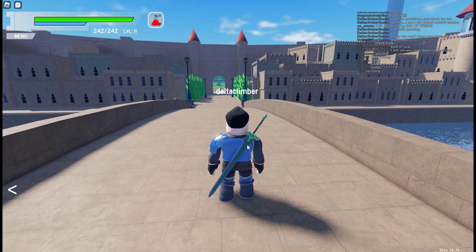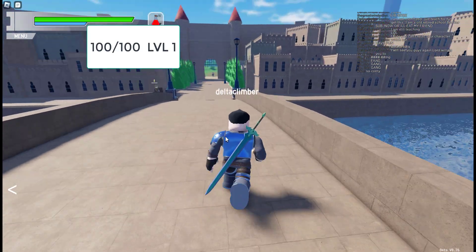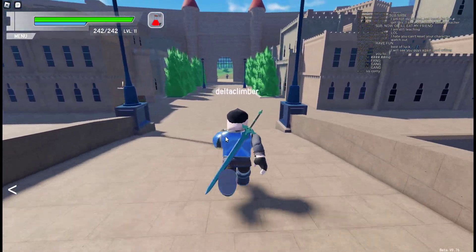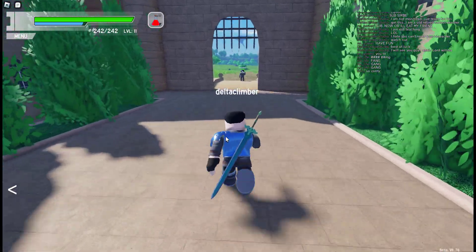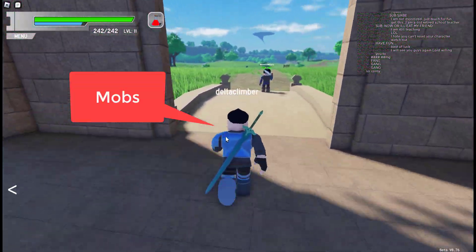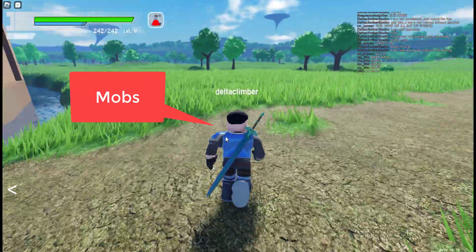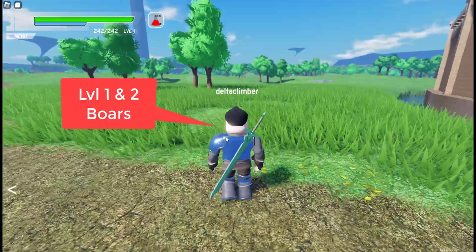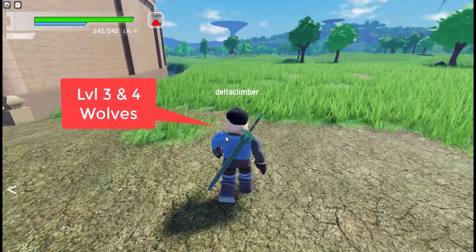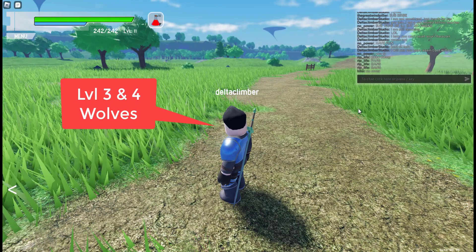You start off with 100 health at Level 1. That 100 health is going to go quickly with these mobs. You go outside the gate and the first mobs you run into will be boars — just like the Town of Beginnings in Sword Art Online, you have boars. Then go farther out and you will run into wolves, which are a little tougher.